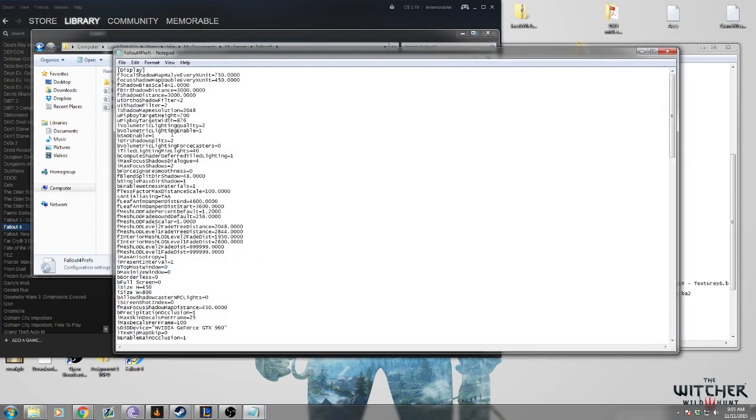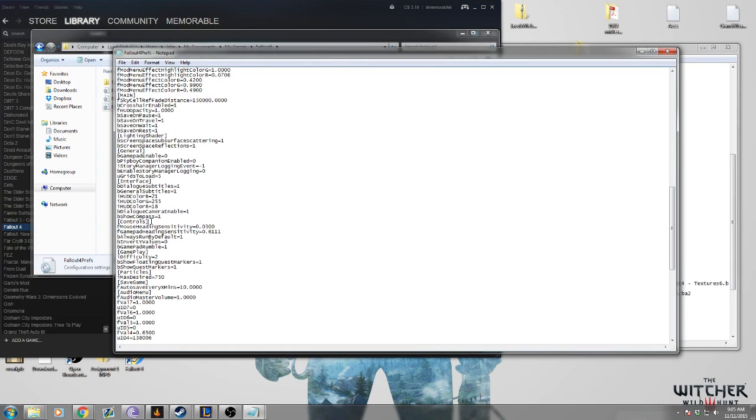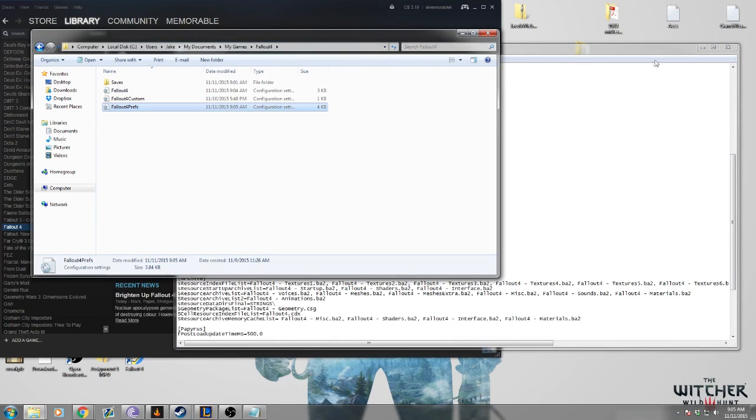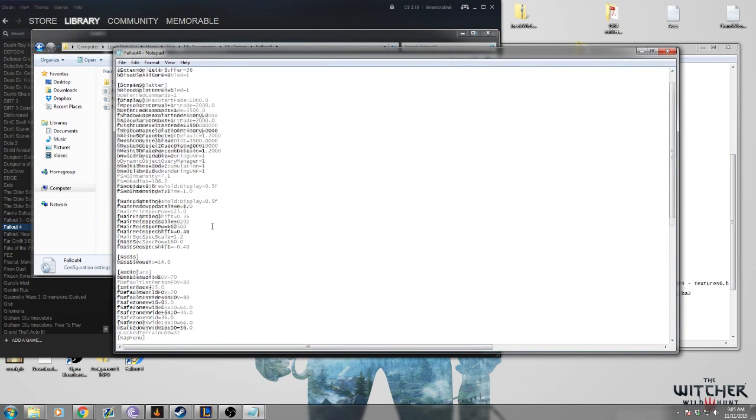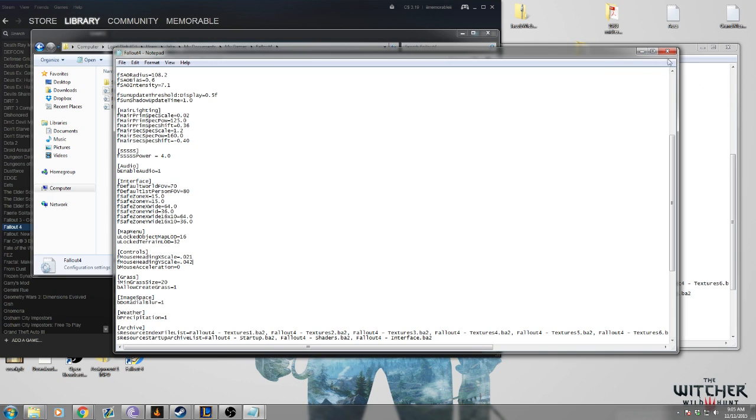Also in Fallout4Prefs.ini, there should be another controls section. Go ahead and add 'bMouseAcceleration=0' there as well, and save that. That's mouse acceleration done. Now for mouse aiming — since vertical sensitivity is half as much as horizontal sensitivity, go to Fallout4.ini again, same controls section. Find 'fMouseHeadingXScale' and on the next line make 'fMouseHeadingYScale' two times that amount, so we're going to make it .42. Save that and that's complete.